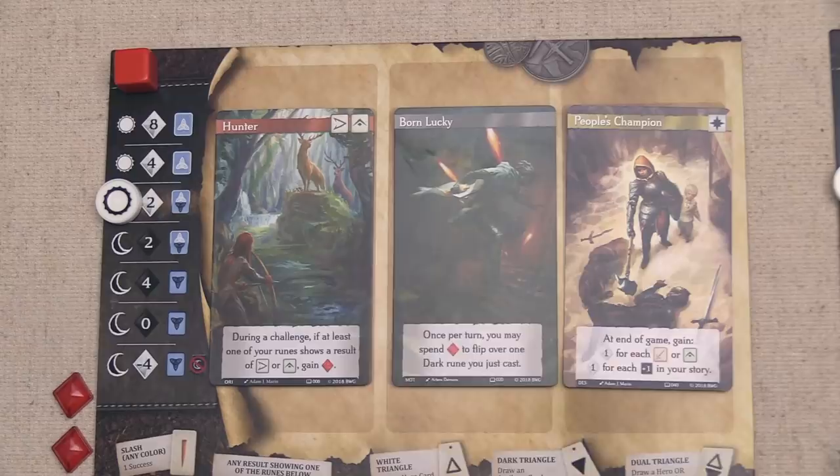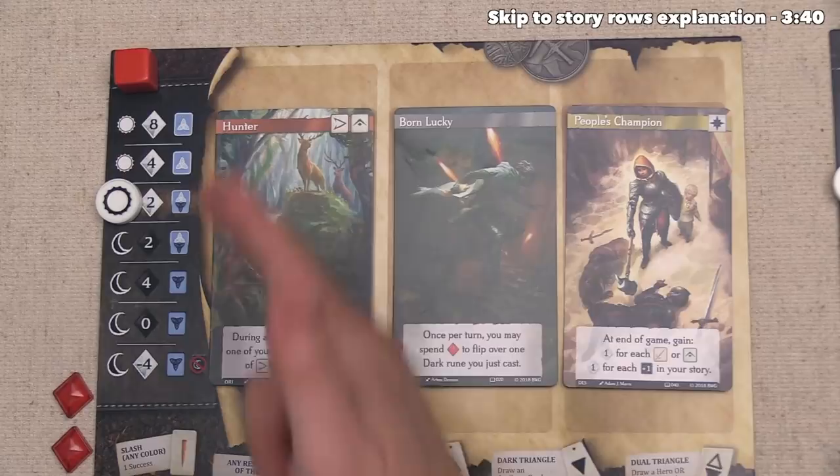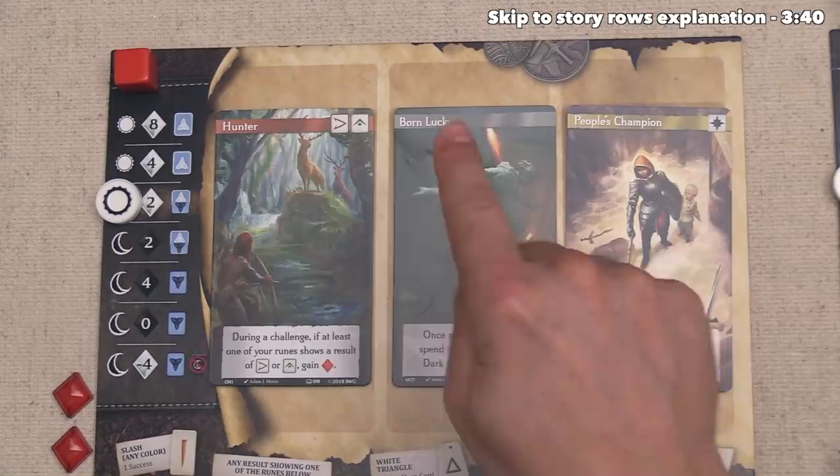We are the starting player, so let's begin with our first turn. Before we take any actions, let's take a closer look at our player board. The first thing to jump out will be these three cards — as I mentioned, we have an Origin, a Motivation, and a Destiny. Let's take a closer look at the specific ones that make up our character.